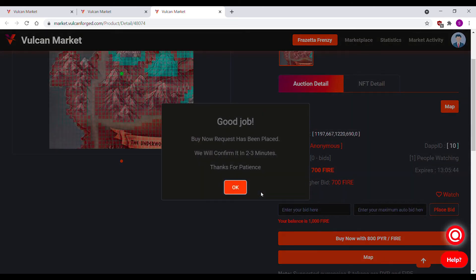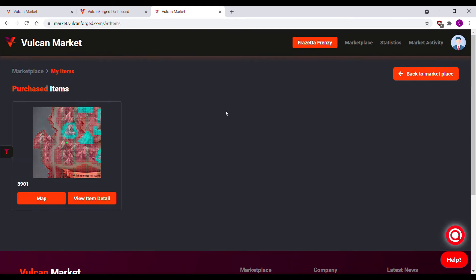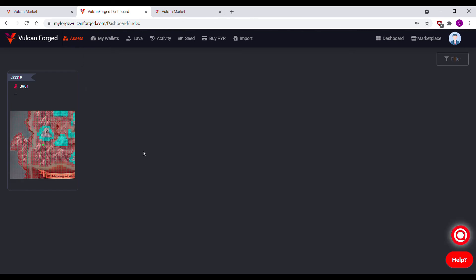In about a minute, the NFT will show up under my items. You can also view the NFT in your MyForge account under assets. Congratulations, you just bought your first NFT on Vulcanforged.